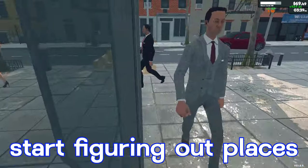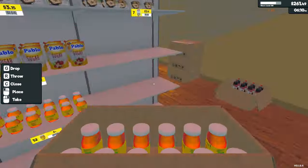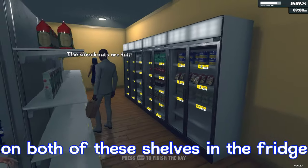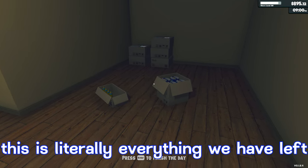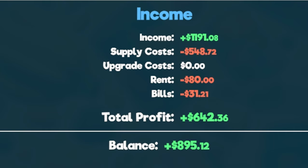We need to figure out places for these new items and make sure we list the actual price we want to sell them for, so people don't grab them at basically market price. We have room for one more item on the bottom shelf and two different items on both shelves in the fridge — everything else is completely taken. I ended up moving all our overstock to one spot. We used up all the boxes along the wall. Day 44: income was $1,191.08, supply costs $548.72, rent $80, bills $31.21, total profit $642.36, leaving us with a balance of $895.12.